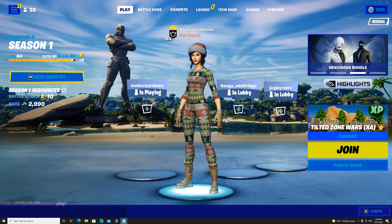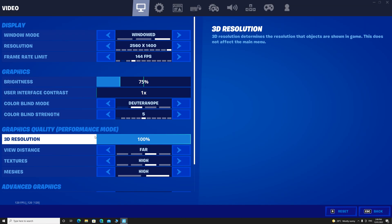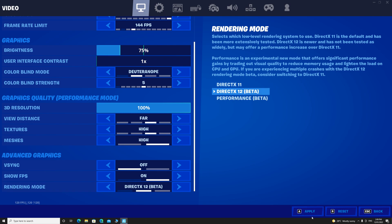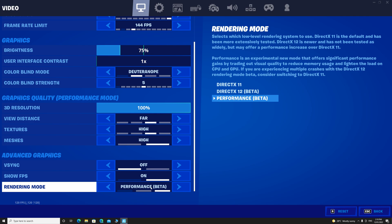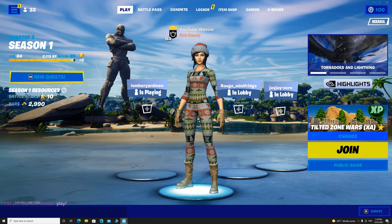Once you've restarted your game, if you have really bad graphics, then what you have to do is go back into settings, go into rendering mode again and click whatever one you had before, apply that and restart your game again. Once you've restarted, go back into settings and go into performance mode again, apply that and restart the game one more time and then it should be fixed.